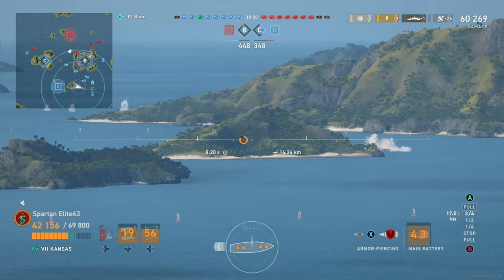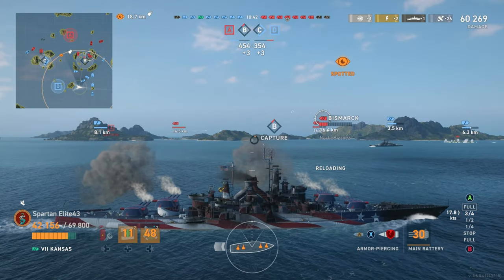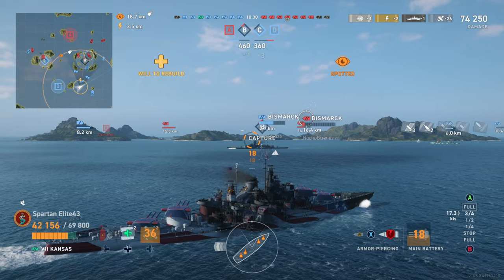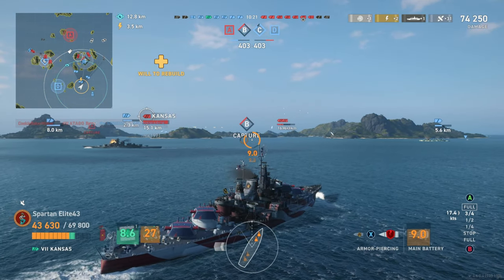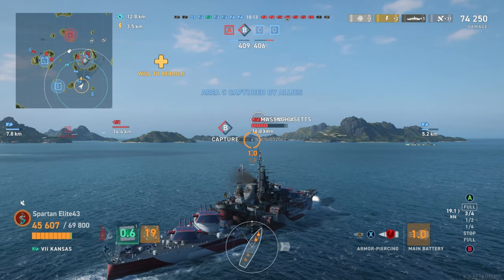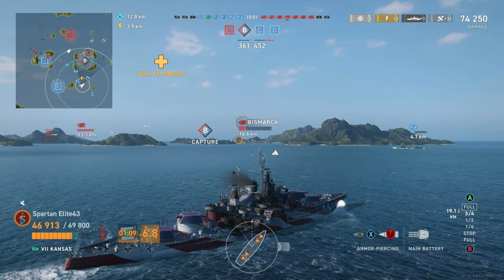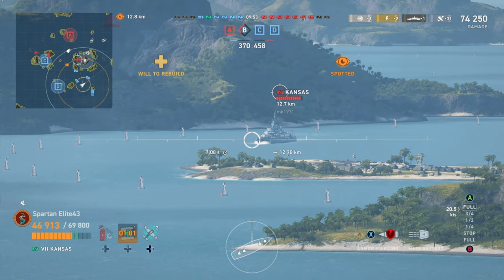We have a Kansas pushing in but I'm not currently spotted — this is the concealment mod coming in real handy. One of the things a lot of people don't pay attention to with Kansas is that with the concealment mod, your concealment is 12.8 kilometers, which is better than most tier 7 battleships. So you get to fire when you're ready. We get a very good hit on the Bismarck, taking him down to literally nothing — over 13,000 damage. He's healed some back, likely using Will to Rebuild since he's in a division. He probably has quite a few heals — if I had to guess, he's running a silly axe build with Will to Rebuild and five heals.